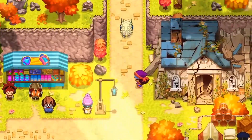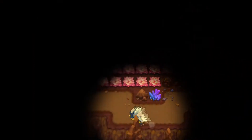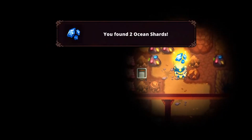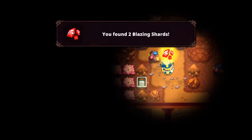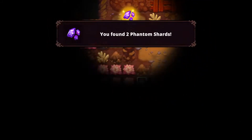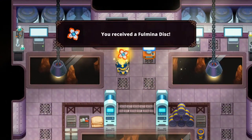For the first disc, aka the Fulmina disc, you're going to need to head to the optional cave area that contains No Tyrants and the Dark Areas. Follow my character northbound until you reach Amelie's secret lab. It can be found in one of the computers.